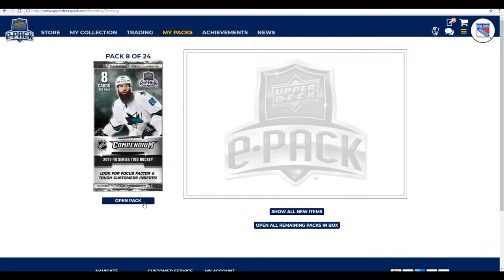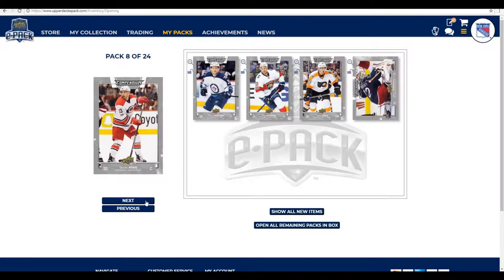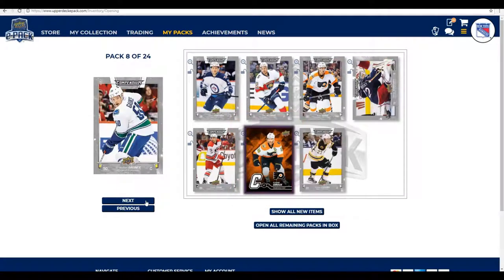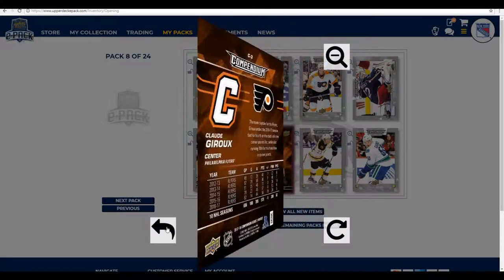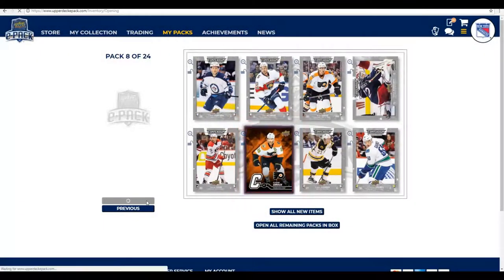Pack number eight: Tobias Enstrom, Alex Petrovic, Dale Weiss, Sergei Bobrovsky, Derek Ryan, and a captain card — Claude Giroux. Then Austin Sharnik and Brendan Gauntz. The team captain for the Flyers ended the 16-17 season tied for fourth on the club's all-time career assists list while ranking 10th for the franchise in career points — 575 points in 650 games. That's pretty decent, and he's having a much better season this year.